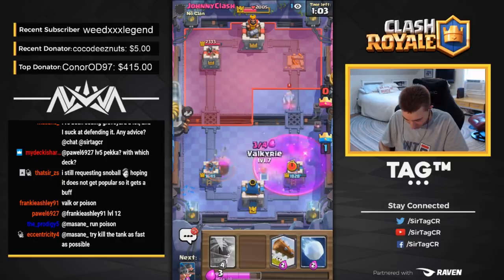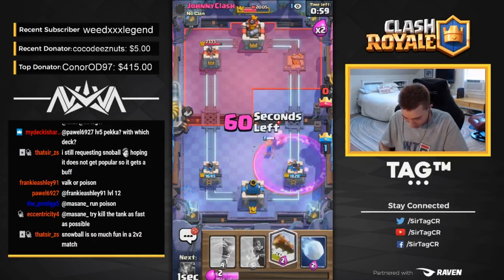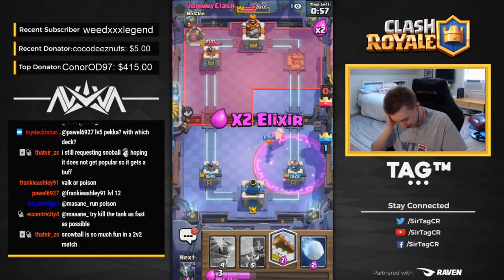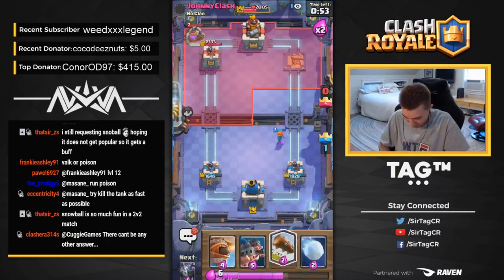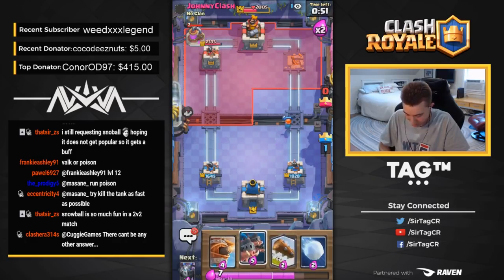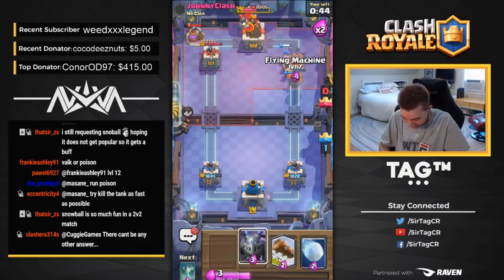I'm not going to Log that because I have to respond to the Royal Ghost — I was saving Elixir for that. Now I'm going to sauce out the Valkyrie. He's going to pump up again — do we want to try to three-crown him for the memes and save the Fireball? I guarantee you he just goes for a Golem in the back and gets three-crowned. It's going to happen. I believe in miracles — it's going to happen.